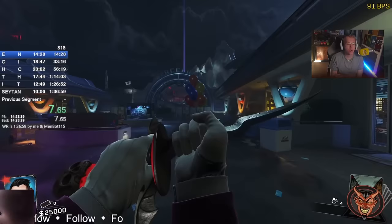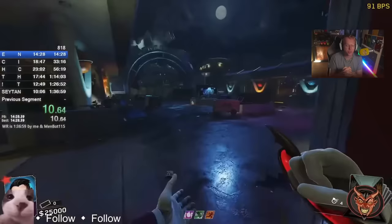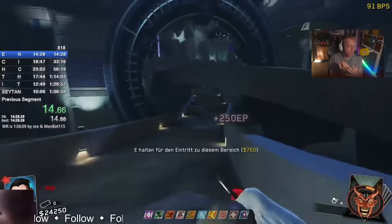Ladies and gentlemen, get ready to strap in for the wildest super easter egg speedrun you've ever seen. This is going to be an hour and a half long. We are running through every single IW Zombies map from Spaceland to Attack to Shaolin — I meant Rave.